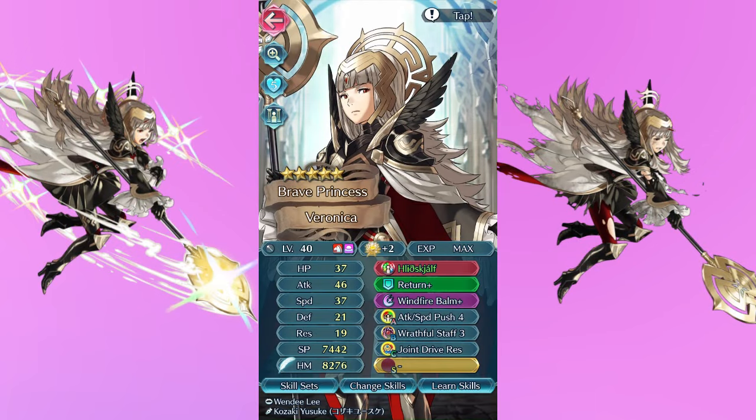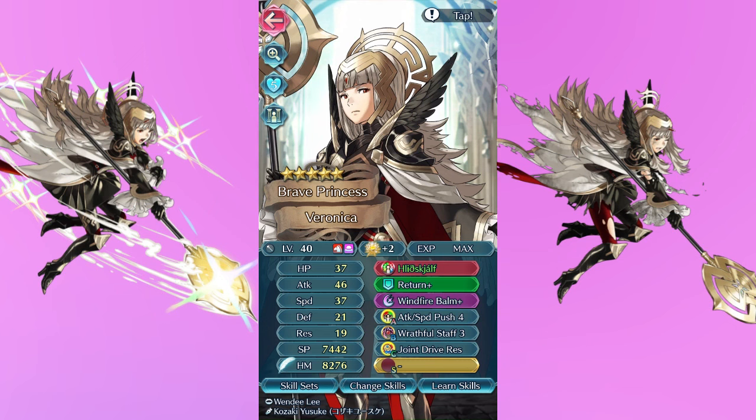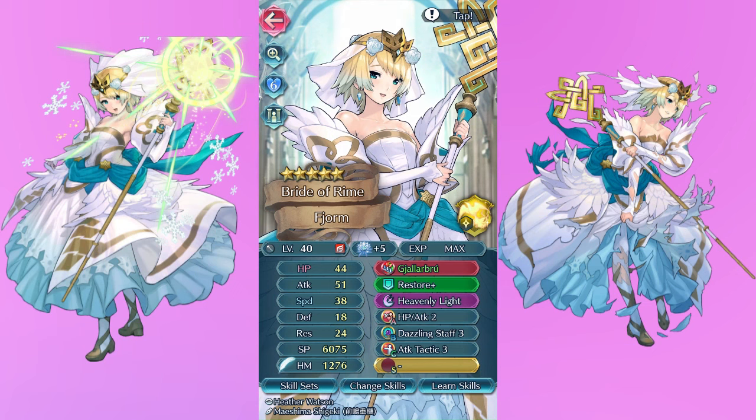This is my Brave Pharae, which is arguably definitely the least exciting of all my Pharaes, but of course all my Pharaes have to be included in one way or another. Just a simple Atk/Spd Push, Wrathful, and Joint Drive Atk/Res build — nothing terribly exciting. I used her a lot when I first started playing the game, so she's more so a remnant of the past. She still deserves to be here — one of the few healers I remotely care about. And finally I have my Bridal Fjorm, which is underwhelming at best, but I still adore Fjorm. This is one of my favorite bridal arts. I want to give her better skills in the future, but she deserves a spot here just because I adore Fjorm.